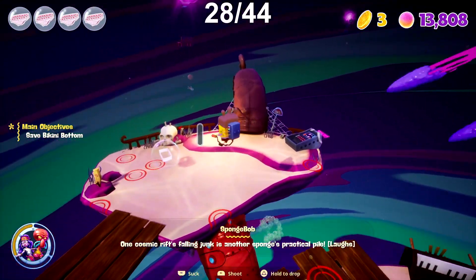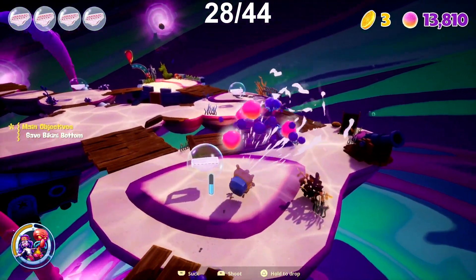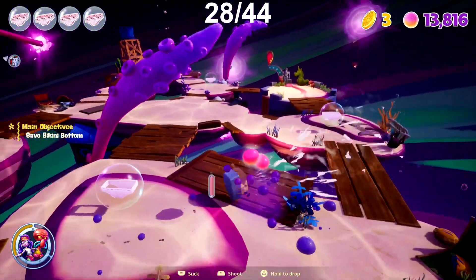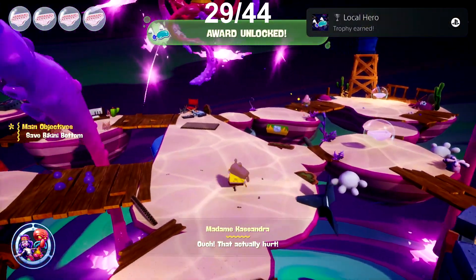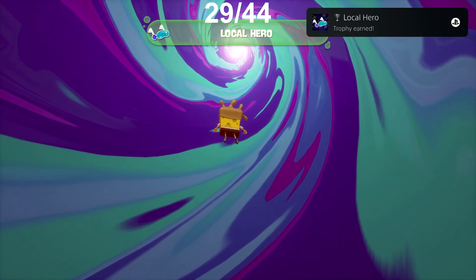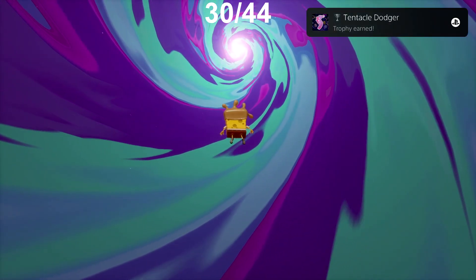Continuing on with the story to finish it up, Squidward ends up being turned into a huge bad guy and we have to take him down. After surviving a couple of waves and taking him down, we finally save Bikini Bottom from being destroyed and receive the trophy Local Hero. At the same time we get the trophy Tentacle Dodger for not being hit by Squidward's tentacles during the boss fight.